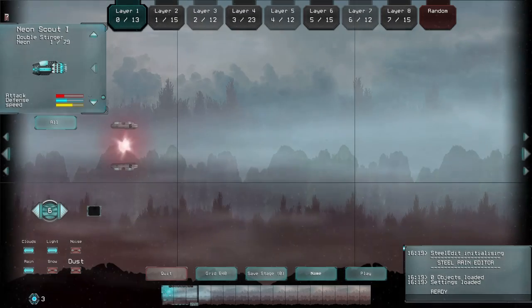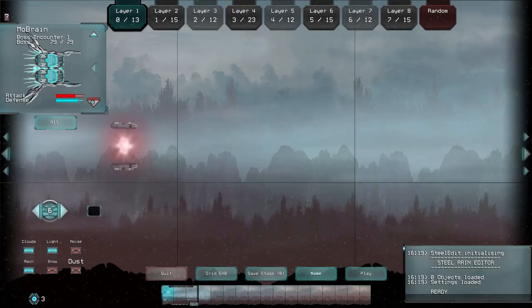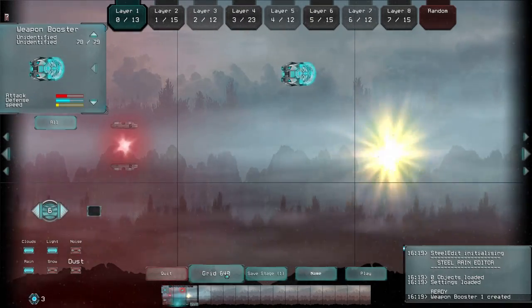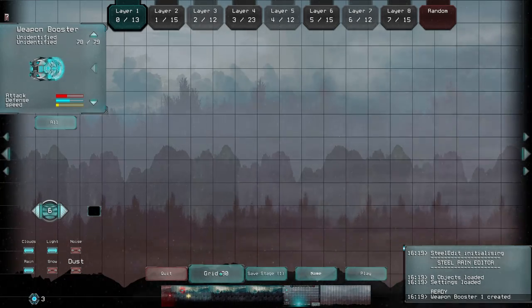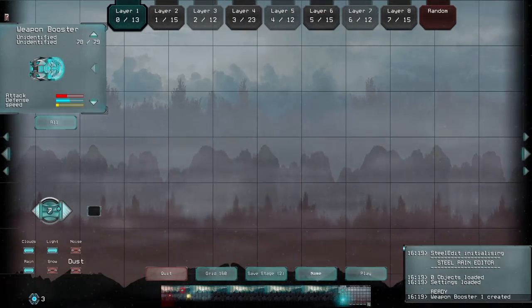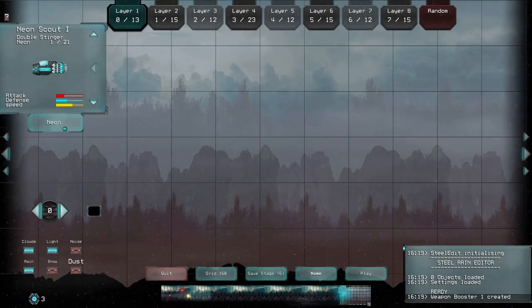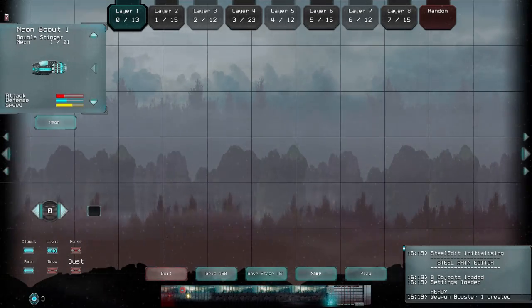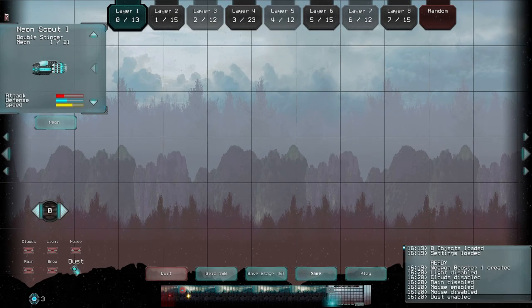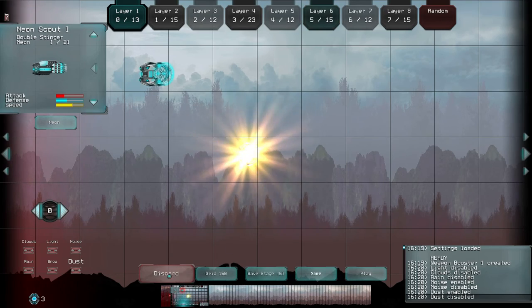The game has Steam Workshop support, so you can import levels that people have created and upload your own levels. The editor reminds me of Door Kickers — you place enemies down, adjust the grid density, save and name the stage, choose what background battle music plays, and even adjust visual effects like noise or dust. It's a very simplistic but powerful editor.